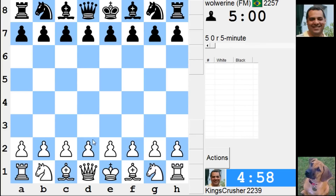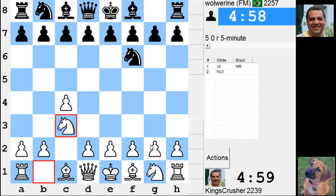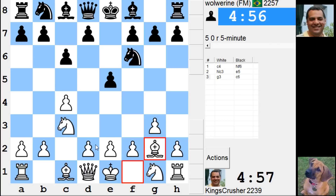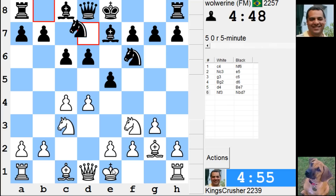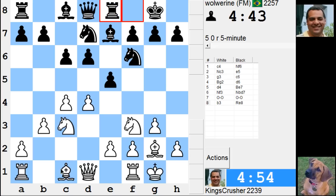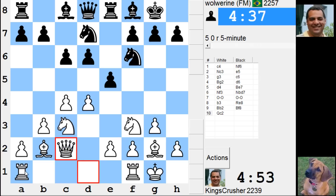Welcome to another mega exciting five-minute auto pairing — so Wolverine. D4 here. Rd1 — that looks good in the center, looks like a nice position.